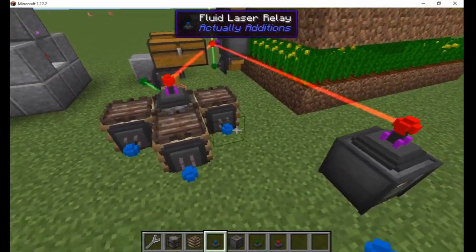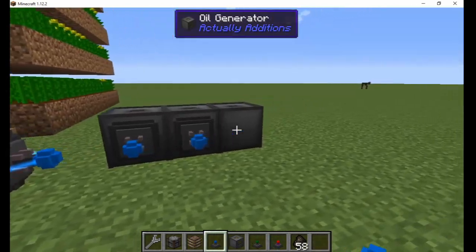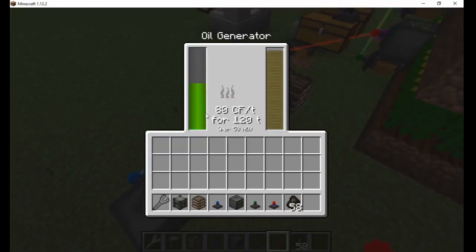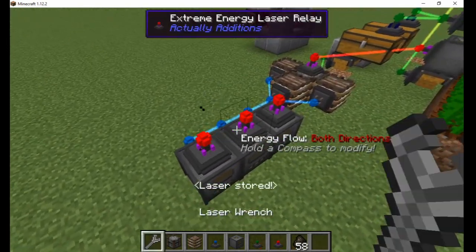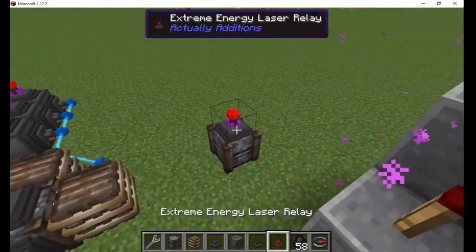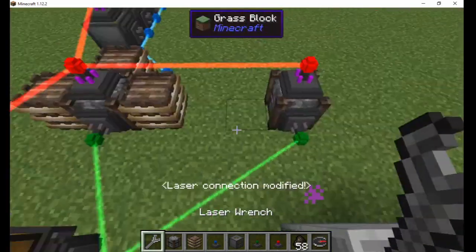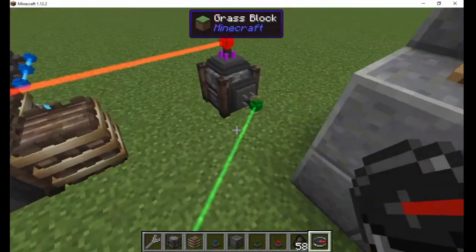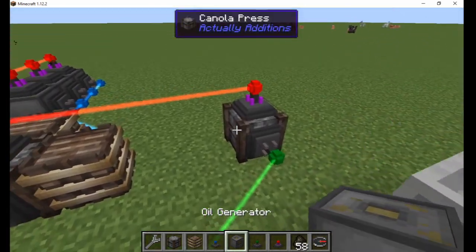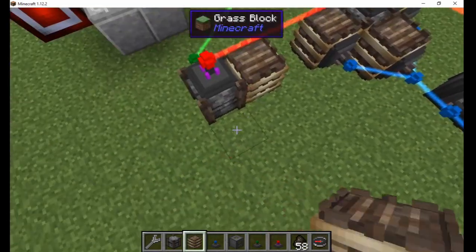Attach a fluid laser relay to each barrel and connect them. Place some oil generators nearby and add a fluid relay on each one linked to the barrels. Then I add energy relays and hook them up to the power line. I can break the coal generator now because the system is self-sufficient. I place another canola press connected to the canola output and power line. Using a compass, I right-click on the item relay to increase its priority. Now the canola will fill this press first and then overflow into the generators. These are important to have, otherwise the canola will back up the system and you won't get any power at all.